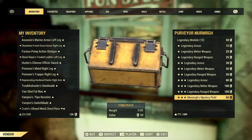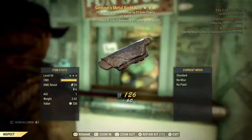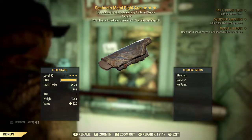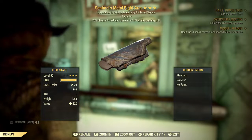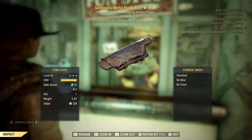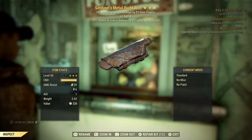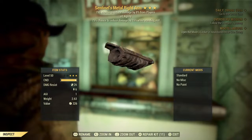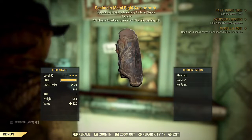I have 126 legendary script left, so let's see what we can get here. Centennial's Metal Right Arm — I've never even heard of Centennial, so this would be my first time. 70% chance to reduce damage by 8% from players, 1 point Agility, 75% chance to reduce damage by 15% while standing still. So this is another PvP armor, and I'm not a PvP player.